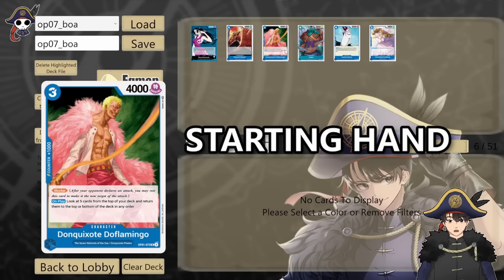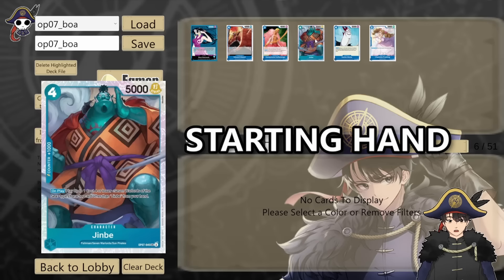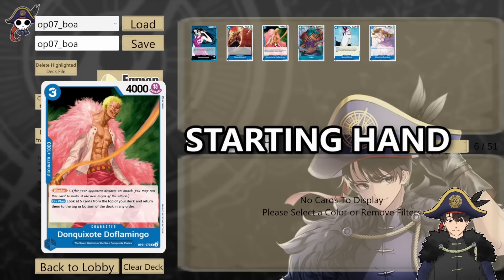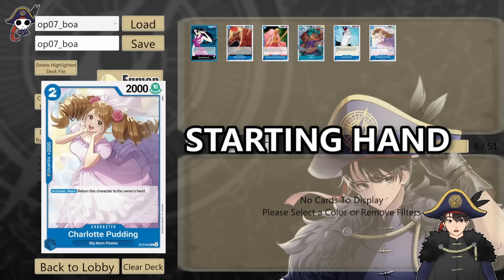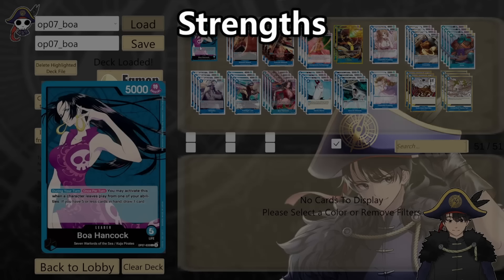For starting hands, you'll want EB01 Edward Weevil, OP01 Don Quixote Doflamingo, OP07 Jinbei, Starter Deck 3 Gekko Moria, and Starter Deck 12 Charlotte Pudding. The priority is finding a Jinbei — Jinbei lets you play out two bodies, and the best targets are Weevil to draw a card, or Gekko Moria to bring back a 2k counter you used early on. Doflamingo is good if you're going first as you'll have something to play on your 3-don turn. Having Pudding early lets you refill your hand when countering aggressively. Sengoku is a good 1-don play before your 6-cost Boa — it gives you something to bottom deck to draw with your leader ability.